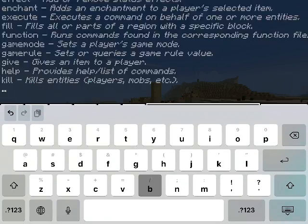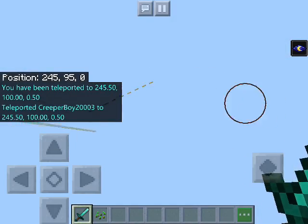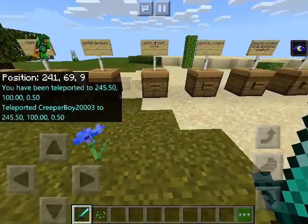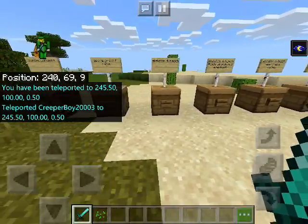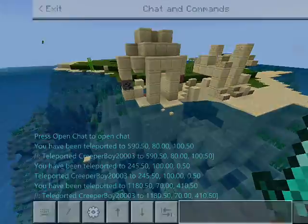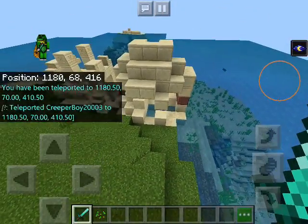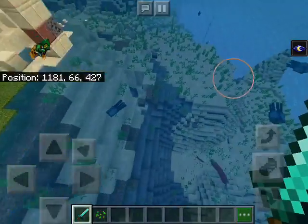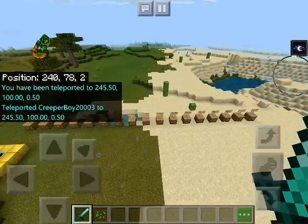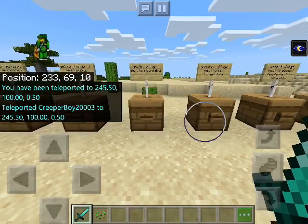Let's do slash TP 245, 100, 0. Here we are, back here. Next is Above Ground Ruins — here they are, over here. Coordinates are on the top left corner of the screen as always.